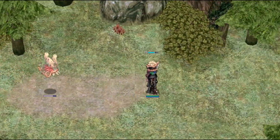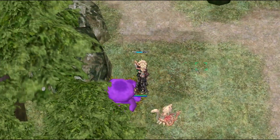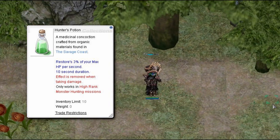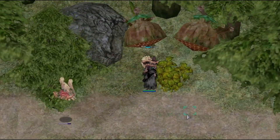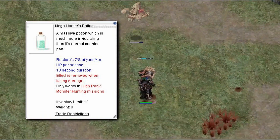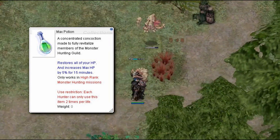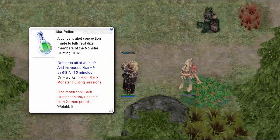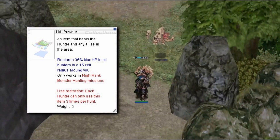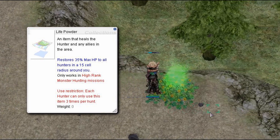The items gathered from foraging allow you to create various potions and tools to be used in battle against great monsters on the Savage Coast. Hunter's Potion restores 3% max HP every second for 10 seconds. Mega Hunter's Potion restores 7% max HP every second for 10 seconds. Max Potion restores your HP to full and increases your max HP by 5%. Life Powder restores 35% max HP to all party members in a 7x7 area around you.